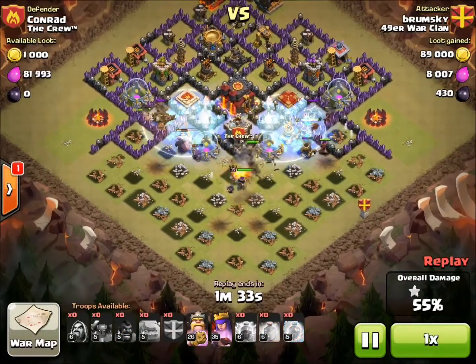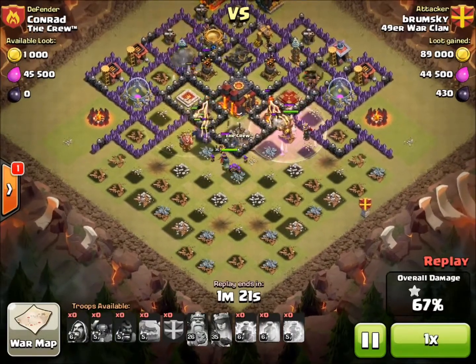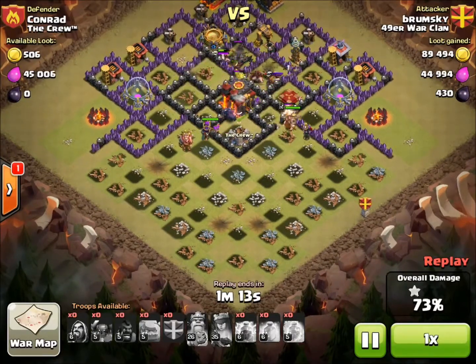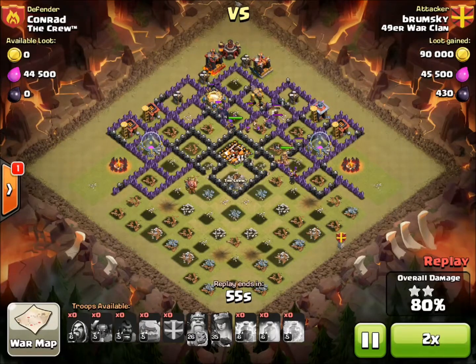You may have noticed I dropped my King and my P.E.K.K.A. a little bit late, and that's because they usually take damage from the clan castle, which is not necessary. When picking out a base to attack with this strategy, any base that has an open side, such as this one, is ideal for a Hog attack. The key to this strategy is to engage the clan castle troops and the enemy heroes before you release the Hogs.